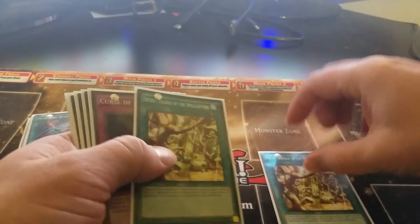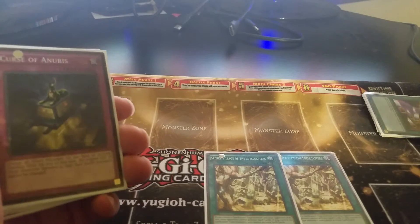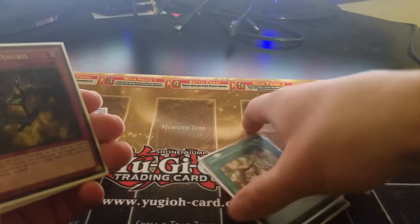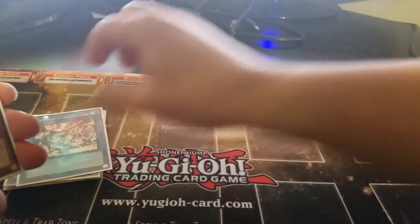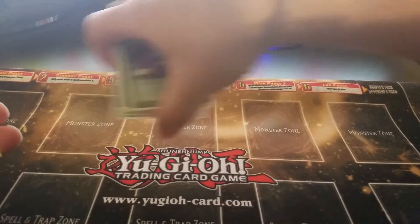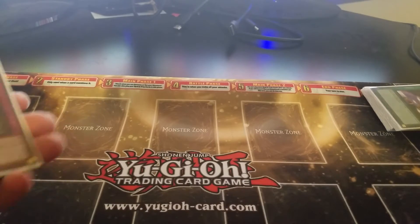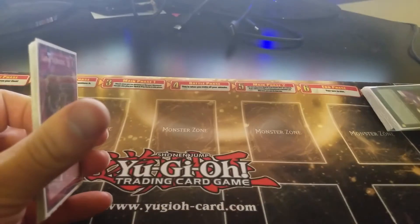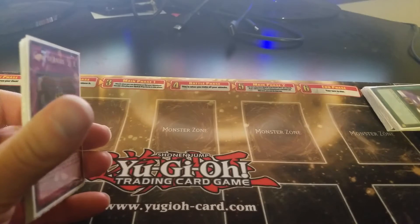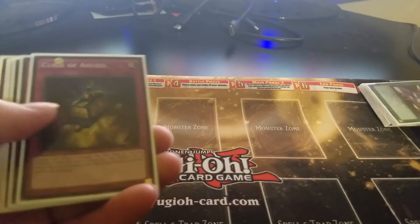For a Field Spell we're running two Secret Village of the Spellcasters — that card is freaking amazing. It can end up hurting you, especially once you get Eternal Soul out on the field if your opponent takes that. Secret Village of the Spellcasters could end up hurting you, but it's pretty easy to get a Spellcaster back out on the field. We're only using Spellcasters so not too worried about it.